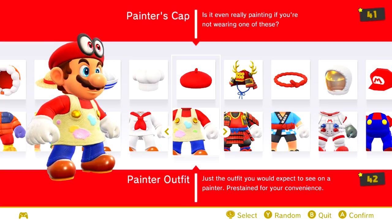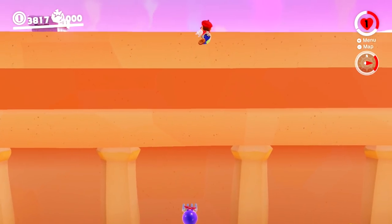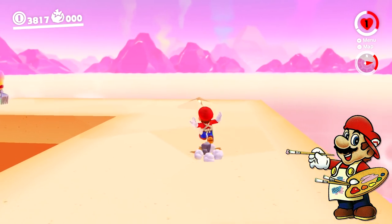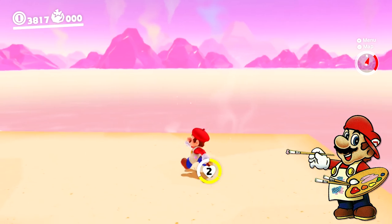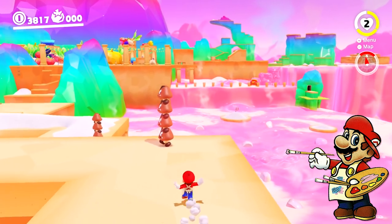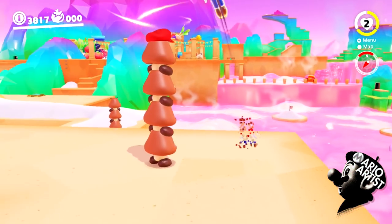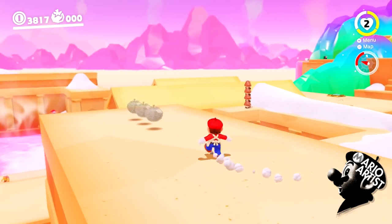The painter's cap and outfit is actually a reference to two different art-related Mario games. The outfit, which features a smock covered in paint, comes from Mario Paint, a Super Nintendo game featuring drawing and music composition using a mouse. However, Mario wears his normal hat in that game, simply turned to the side. The beret found in the painter's cap comes from the cancelled Mario Artist games, the spiritual successor to Mario Paint intended to release for the Nintendo 64 disc drive.